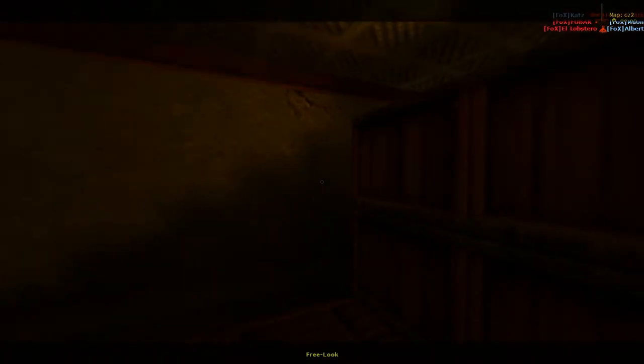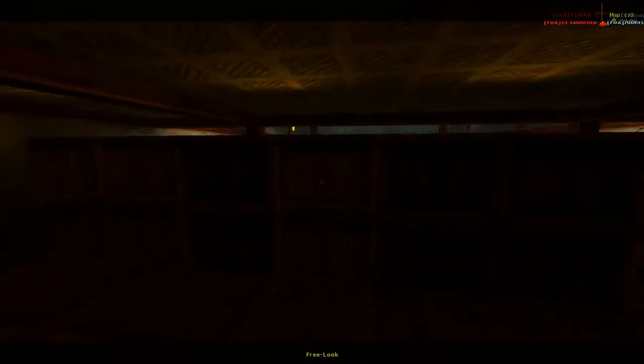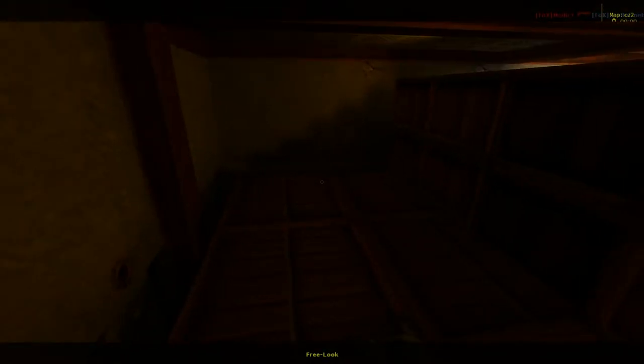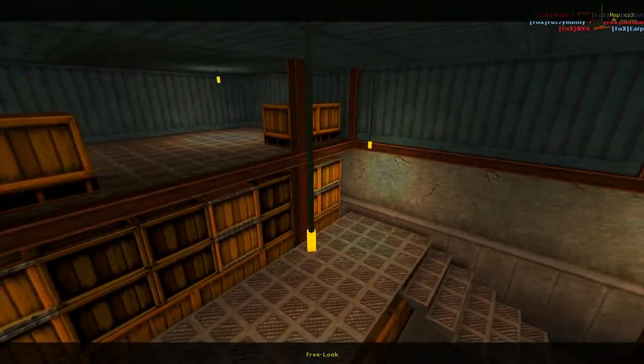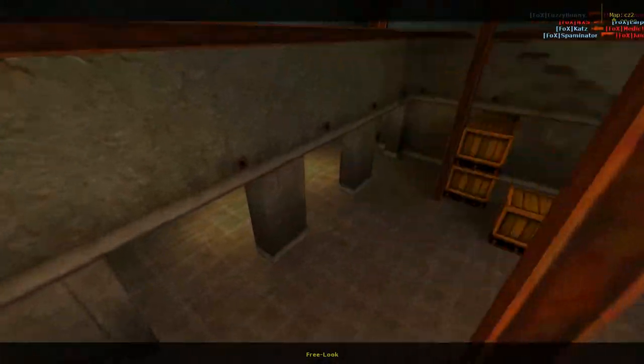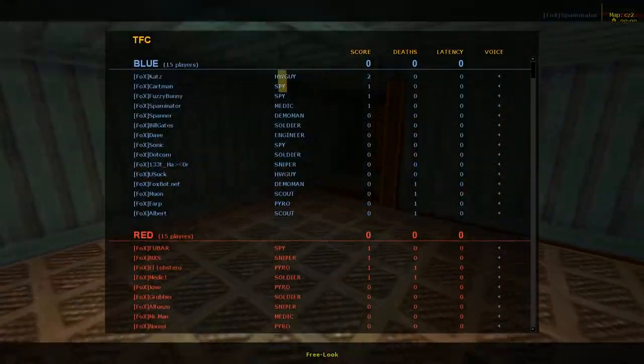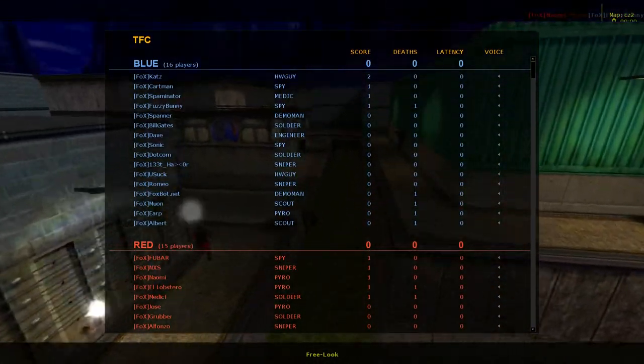I forgot to mention this — this is a great place to build teleporters, right here. I think a lot of people forget about that. But if you want to have a teleporter here as an engineer, to help your team either get over to the enemy control points faster, or even just to get to your sentries faster, don't ever forget about those little crate areas there.